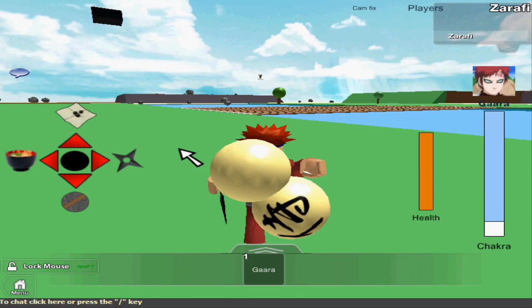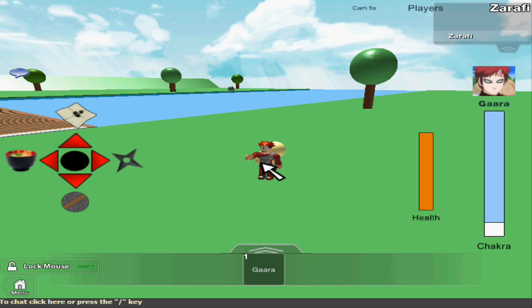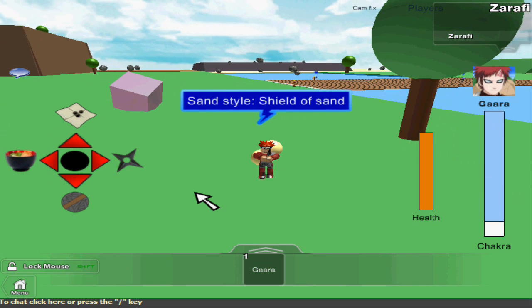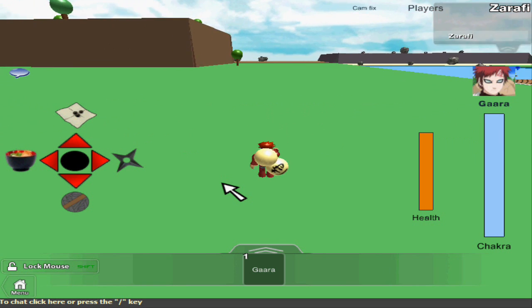Gaara is a very defensive character but also offensive. I guess you could classify him as a counter because his B is a shield, which is quite powerful. It's not just a shield — it does a lot of damage, so it's good for if somebody runs into you with Rasengan. They're going to take a lot of damage, unless it's Jiraiya's of course.